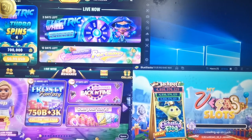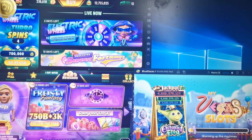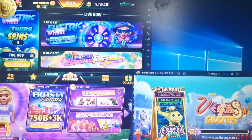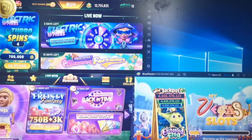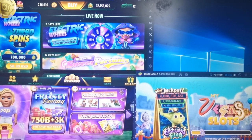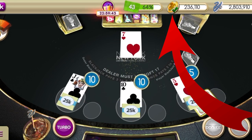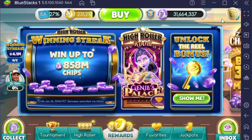Once you've created your clones, start them up and load a different game in each Android instance. Just by having that game open, you start earning MyVegas loyalty points. You can walk away, come back, and check on it later. It usually takes maybe an hour to hit the green tick — when you see that green tick you're maxed out in that game, so close it and load up a different one.